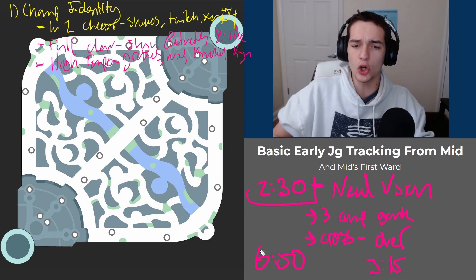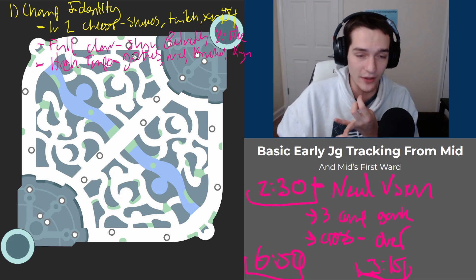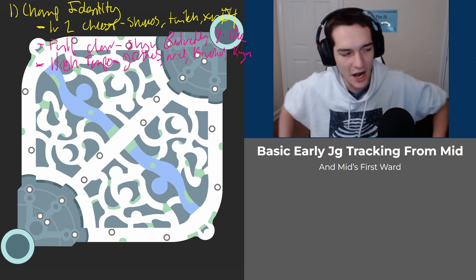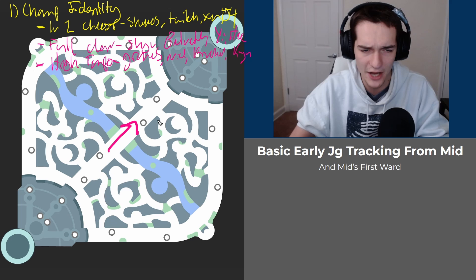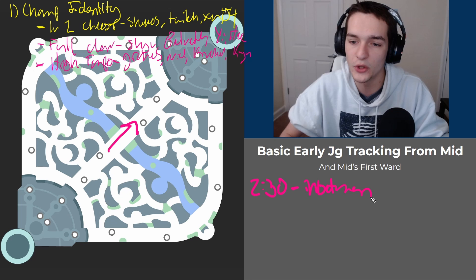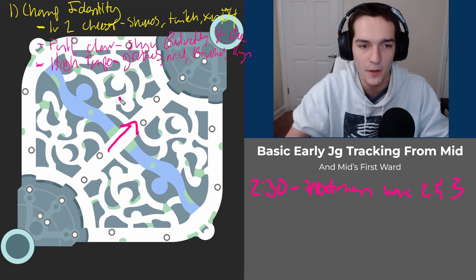These timers are super important for basic early game jungle tracking. After asking about champion identity and likely clear, we need to think about how and where to place our first ward. My general rule: if you have priority and you're going to win waves one and two and crash the wave, then I'll place it in between the second and third wave — by 2:30, which happens to fall right between wave two and three for mid lane.